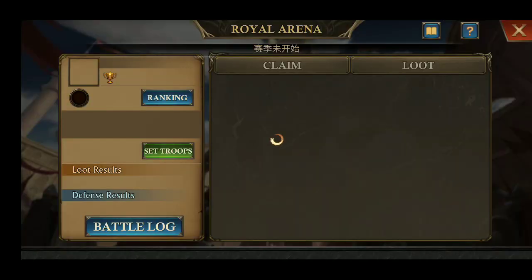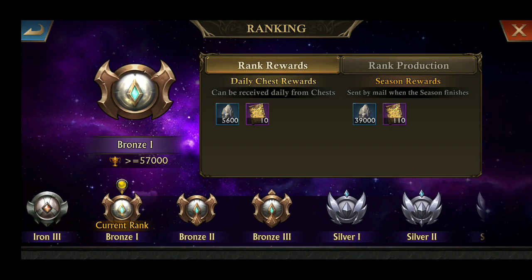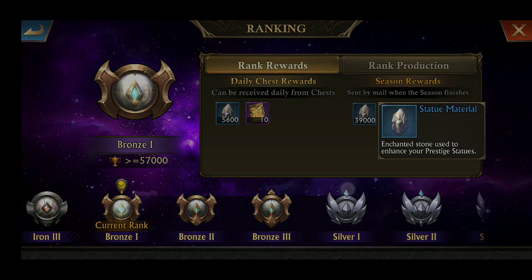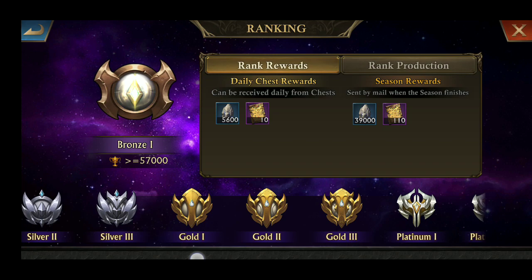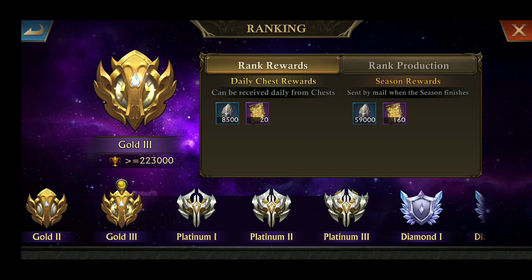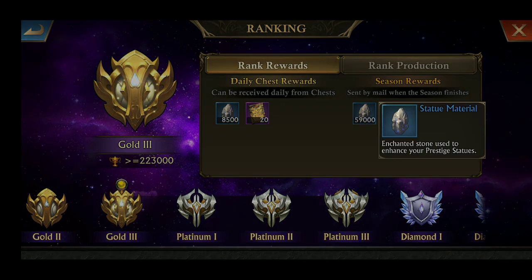First of all, the rewards are changed in the Royal Arena after the update. Previously there was gemstone essence, but now they changed it to statue material. We normally achieve Gold 3, so after this season ends we will get 59k statue material.